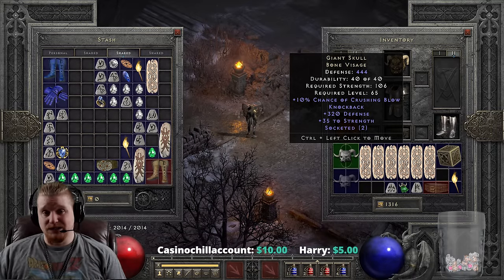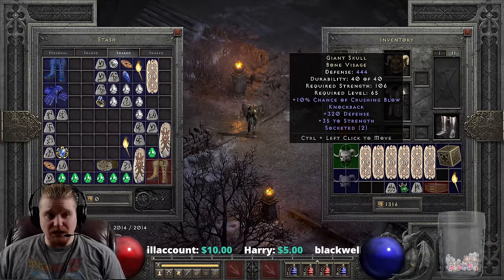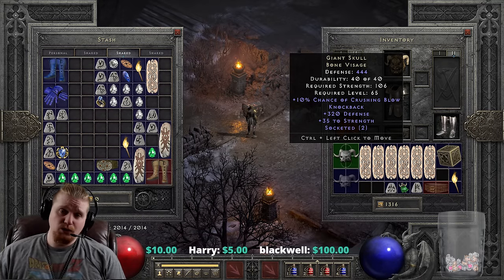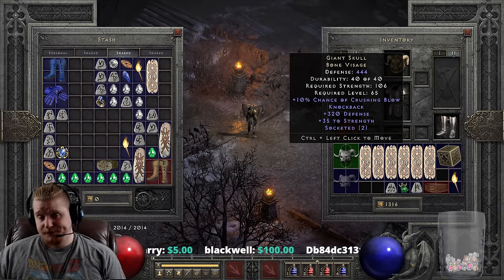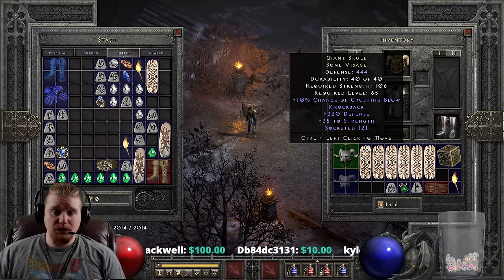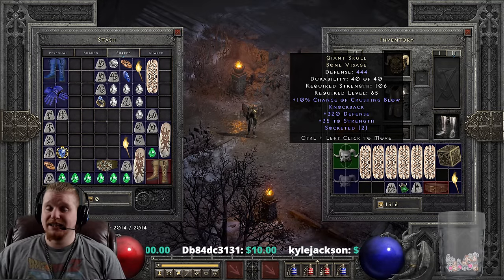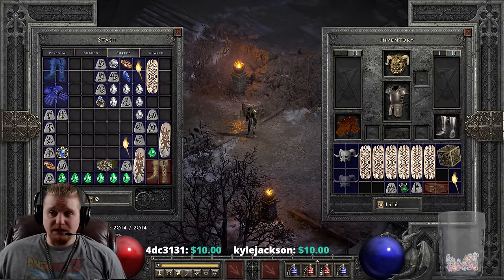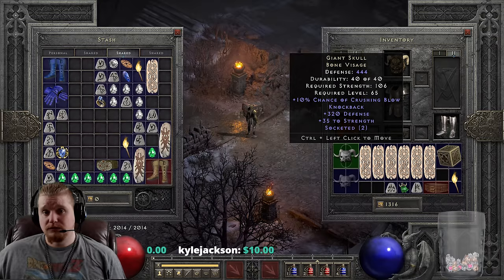We also get two sockets on this, and two sockets really make or break this item. I wouldn't want to invest a bunch of jewels or gems in it if I could only do one, and it does vary between one to two sockets. If you find one with two sockets and 35 strength, it's actually going to be a pretty amazing item for a lot of characters - an extremely strong item for mercenaries.